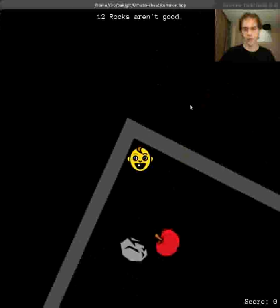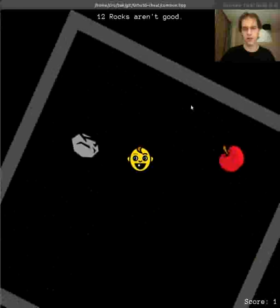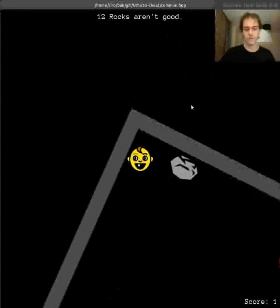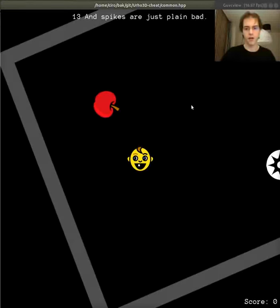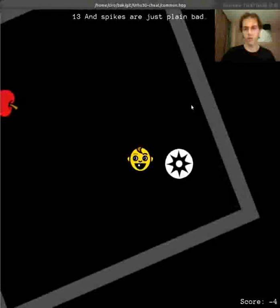Here we introduce a new mechanic, which is a rock. You can just push it around — it does not do much except get in the way for now. And here we introduce spikes. When the agent touches the spike, it loses one point.